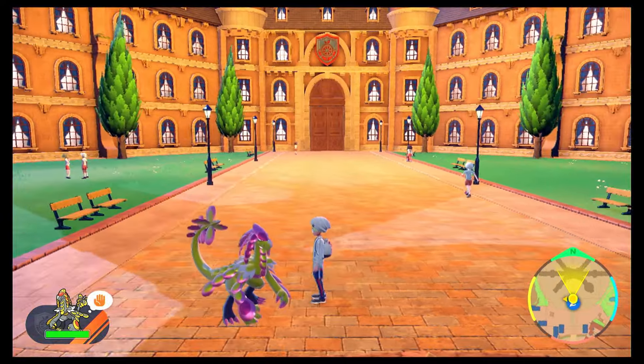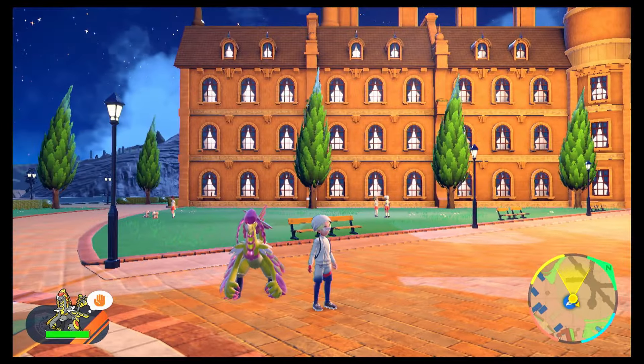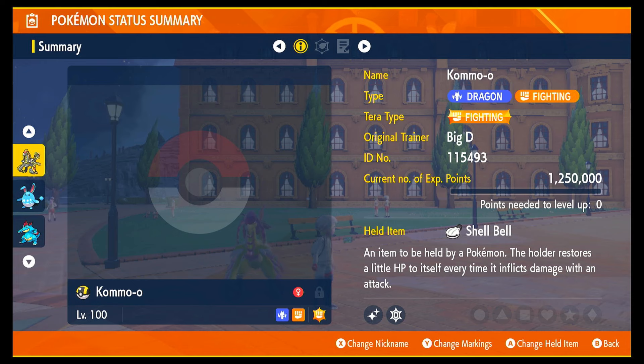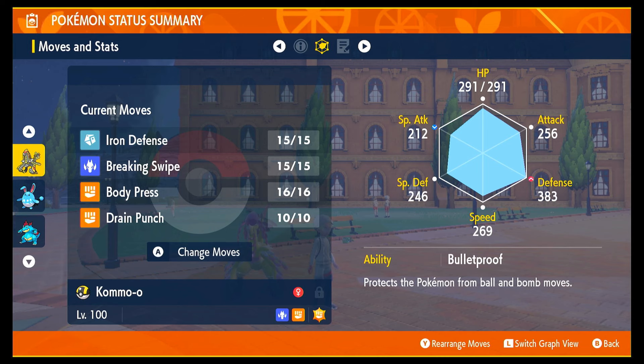This is the second-to-last starter Pokemon raid, so we're going to be using this Kommo-o build here. This shiny looks pretty sick. It is a build we used a little while ago, just slightly updated. You want it to be level 100, holding a Shell Bell with a Fighting Tera type. We'll have Iron Defense, Breaking Swipe, Body Press, and Drain Punch. Breaking Swipe and Drain Punch are not necessary though.